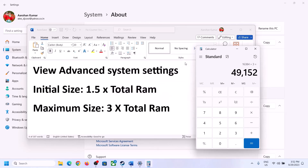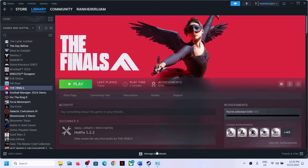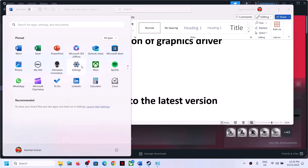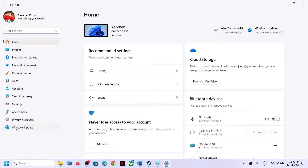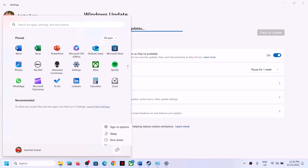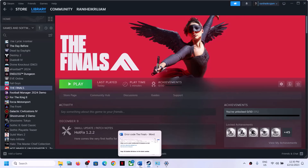The next step is to update Windows to the latest version — this is important. Go to Settings > Update and Security (or Windows Update), then click Check for Updates. Once all updates are installed, restart your computer. After the system restart, launch the game.